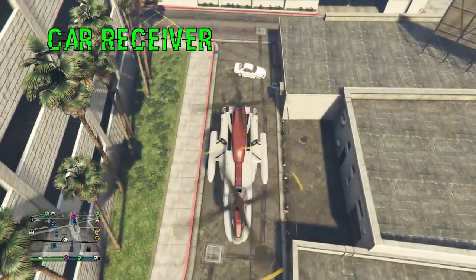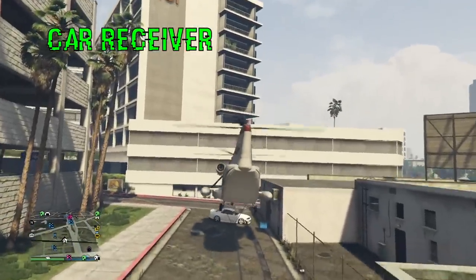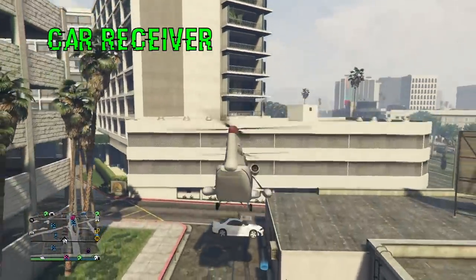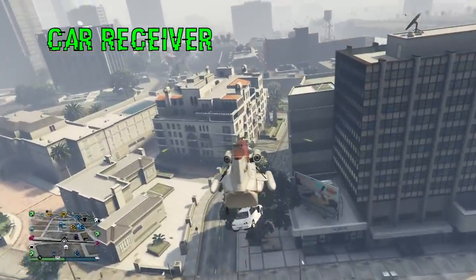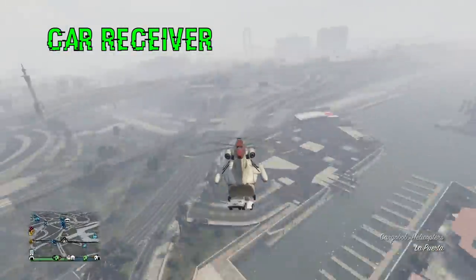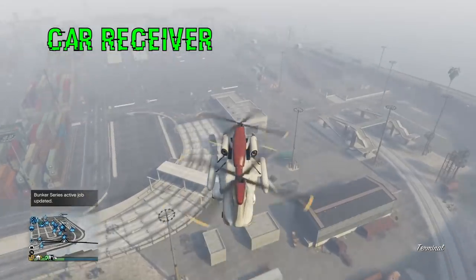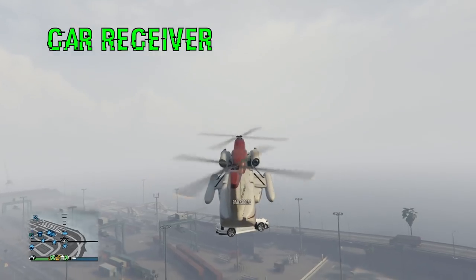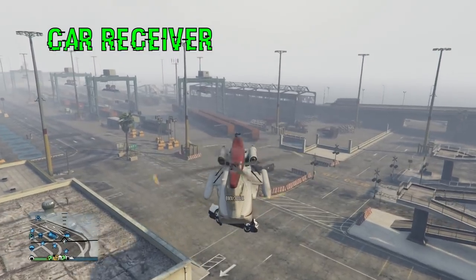Now we're in the perspective of the car receiver. You obviously need a cargo bob for this method as well — just one of you guys needs access to a cargo bob, or you can go steal it at the airport. So your friend that's giving you the car — he's giving me that Elegy Retro — he's going to drive up to his garage and get the full garage alert. Once he has the alert, he'll let me know and I'll pick him up just like that. Now I'm heading over to the docks and I'm going to be dropping him under the map. We're using Farmhouse Bunker, and from everything I've seen, people have been able to get into their bunkers whether they're using Farmhouse or not.